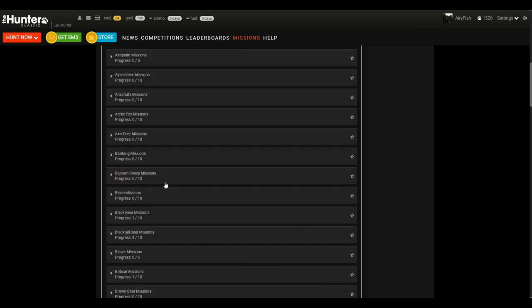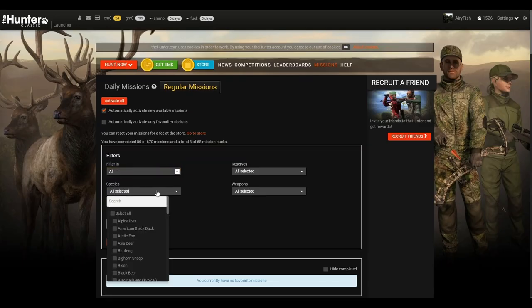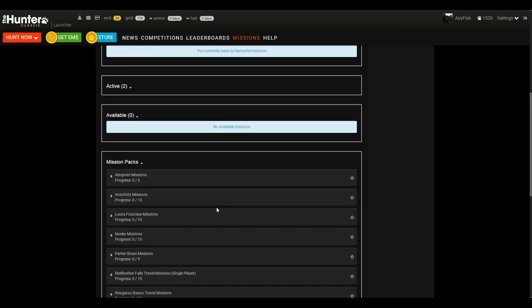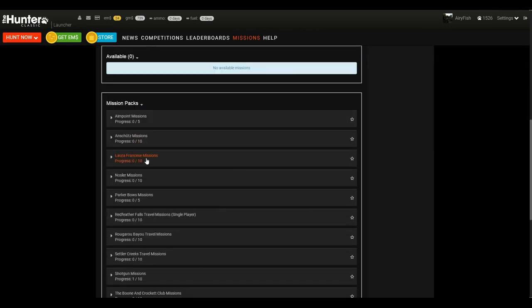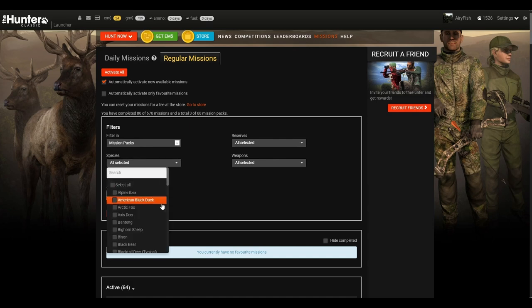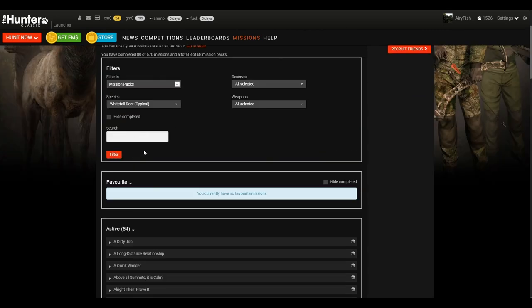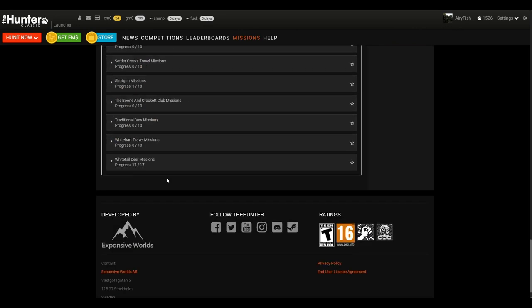In my opinion the easiest missions for me personally, because I liked whitetail hunting, was the whitetail missions. That was my very first mission set I got. Let me just go up here — all species, whitetail deer, filter. Let me scroll through here then, mission packs, whitetail deer.